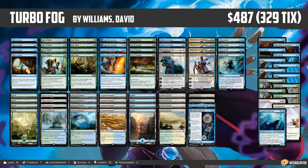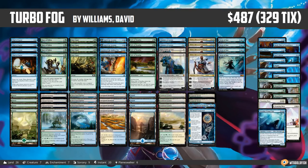So heading into the event, there was tons of talk about Nexus of Fate. Would it show up? Would it be worth it? Would it be in ramp or control? It turns out that Nexus of Fate did show up and, according to pros playing the deck, did really well at the Pro Tour. Interestingly, it didn't show up in a Bant ramp shell or an Esper control shell — it showed up in a straight-up Turbo Fog shell. Haze of Pollen, Root Snares — fog your opponent and eventually go crazy with Nexus of Fate.